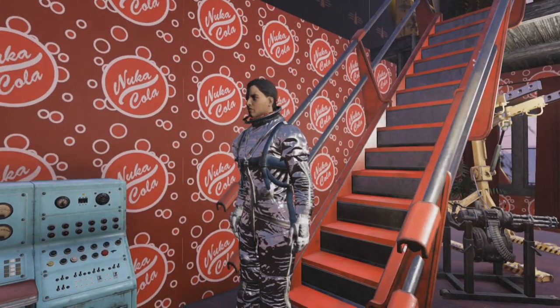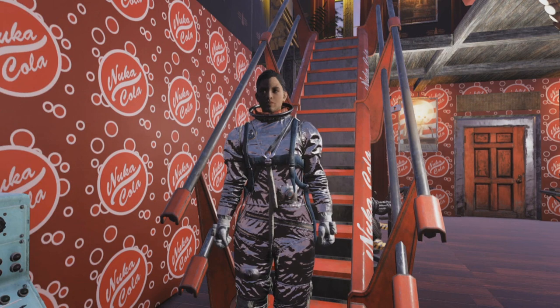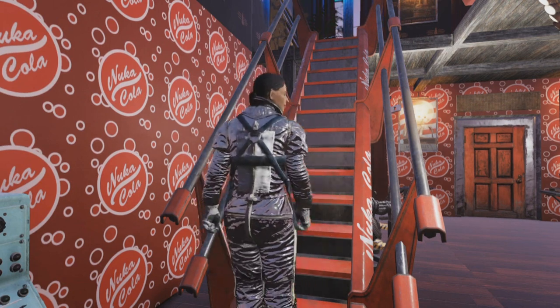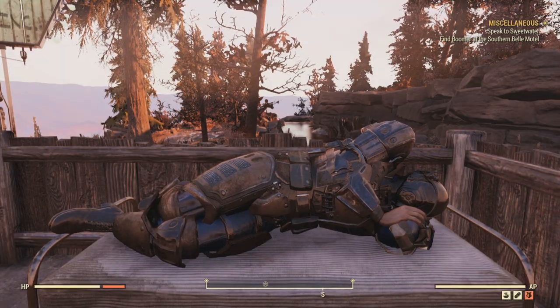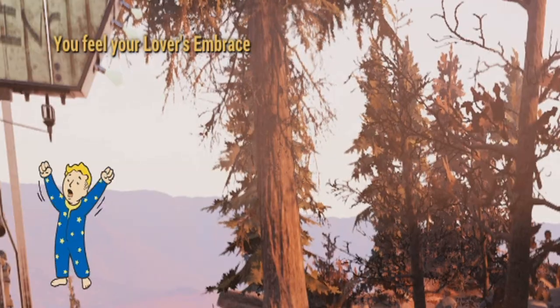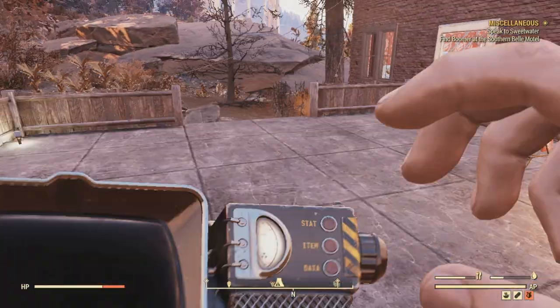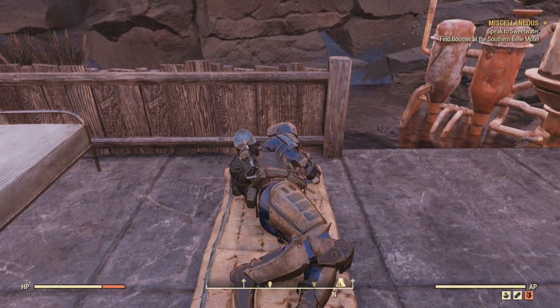With the release of Wastelanders, you can romance certain companions at your camp. If you successfully romance a companion and then sleep in a bed while they're at your camp, you'll receive the Lover's Perk, which is a guaranteed 5% increase in experience gained. Keep note that if you sleep on a sleeping bag or a mattress that's laying on the floor, there's a good chance that you'll catch a disease.